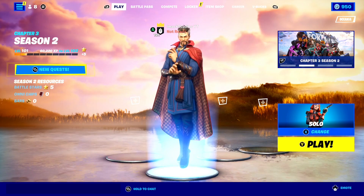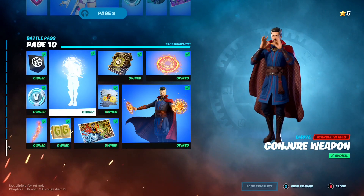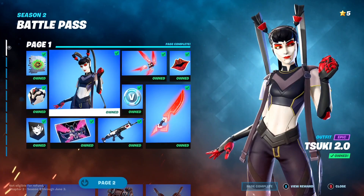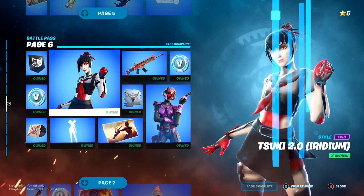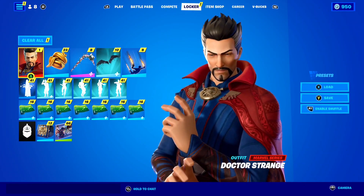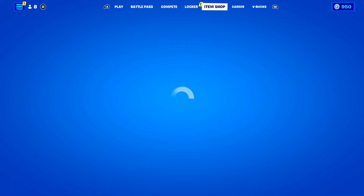Did you know that to unlock every single reward in this battle pass, you actually need to collect battle stars — and that's why they're so important. Back in the old days, as you leveled up you would also level up your battle pass. But now in the most recent seasons of Fortnite, once you level up you get given battle stars, and with those battle stars you buy your levels in the battle pass — which means you can actually choose which rewards you unlock. Battle stars can be extremely hard to get, so make sure you keep watching to find out how to get them super easily and fast.